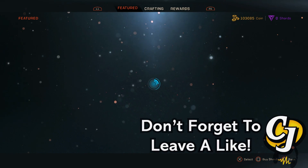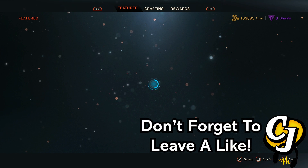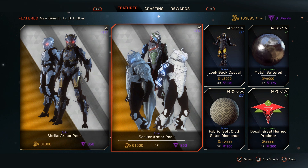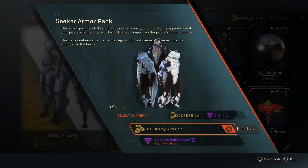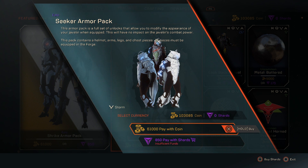You can also use coins to buy javelin armor pieces that will change the cosmetic look. You can see here that there are armor packs — the Shrike armor pack, the Seeker armor pack — and these all cost coins, or you can pay real money for shards. This is purely for cosmetic looks; it adds nothing in terms of armor or combat power.